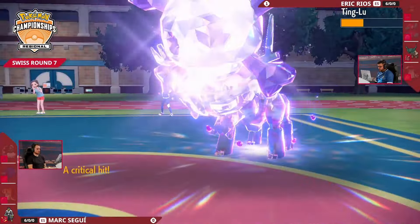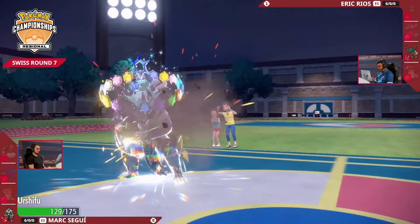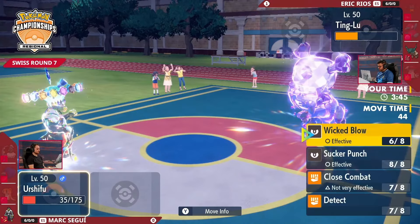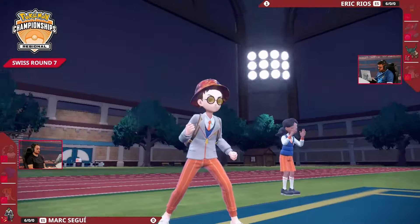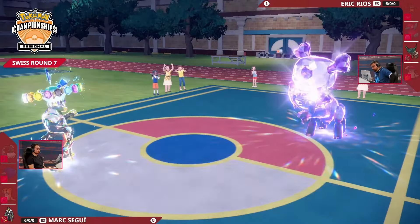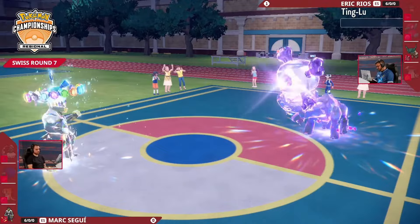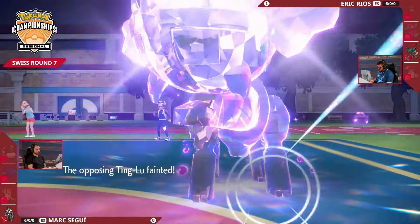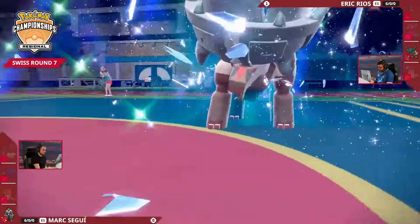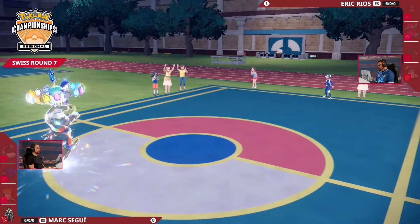We know what it's going to do — just look at how Ting Lu was able to sponge that up. There's the Stomping Tantrum into Urshifu — it's able to hang on. Of course it's an Assault Vest on Ting Lu, so it seems like Wicked Blow just isn't going to be able to do enough. But time to dot the I's and cross the T's — Wicked Blow coming in, it's got the Critical Hit, which is guaranteed. On this particular roll, it's going to be enough to pick up the knockout onto Ting Lu. Mark playing to his house — we're going to a Game 3!